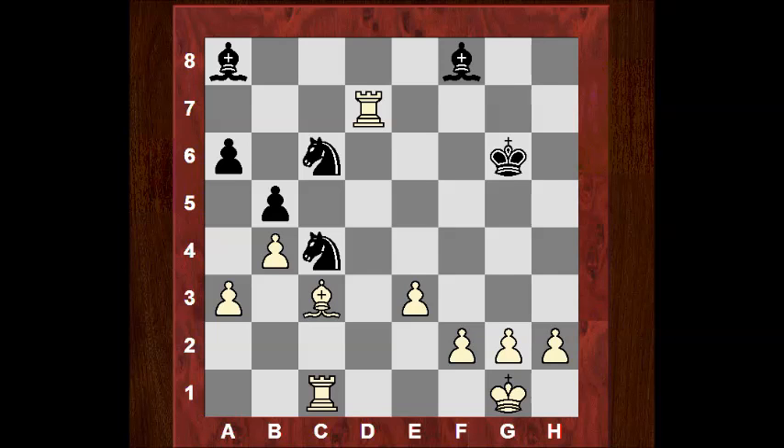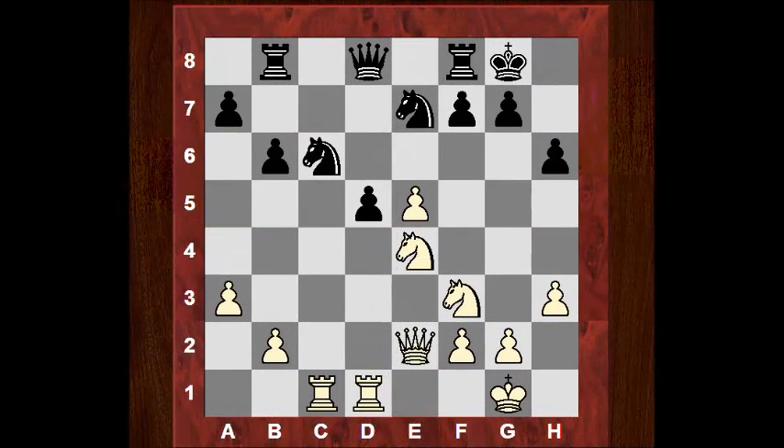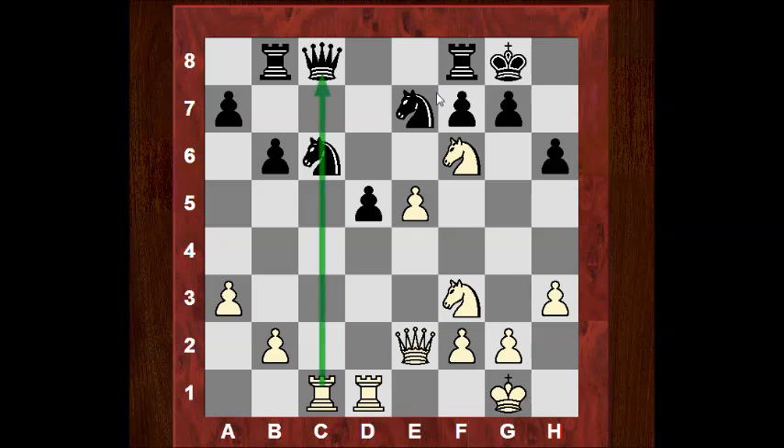This next example against Karl Schlatter, Frank playing white. Qc8 has been played. White to play here — what would you play? Okay, Nf6 check. This is a nasty pin here and it's piercing the dark squares.